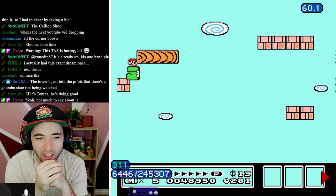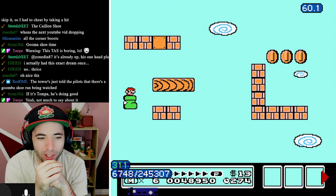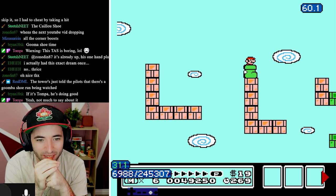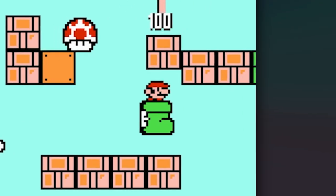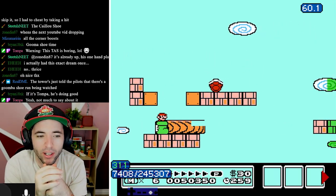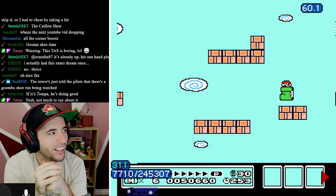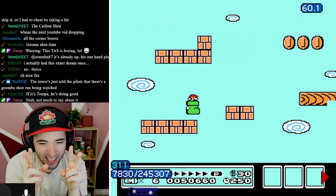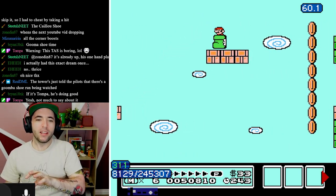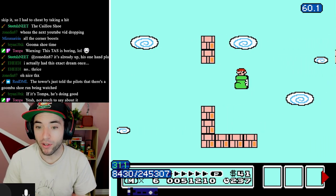Oh my god, what?! The auto-scrollers are going to be really fun. You're probably wondering how the Goomba Shoe is doing all these weird things - it looks like he's floating. The Goomba Shoe has - not technically a double jump. If you bounce off of a platform, the Goomba Shoe has not registered any kind of jumps yet, so you can jump whenever you want.